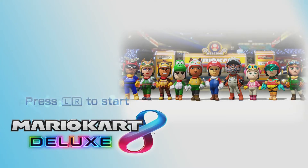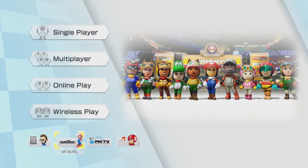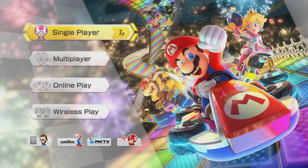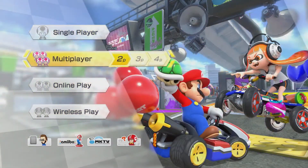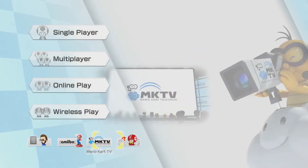When you boot up Mario Kart 8 Deluxe and go into the main menu of the game, you will notice these are all the options given to you. You have single player, multiplayer, online play, wireless play, and then you have all these options at the bottom.